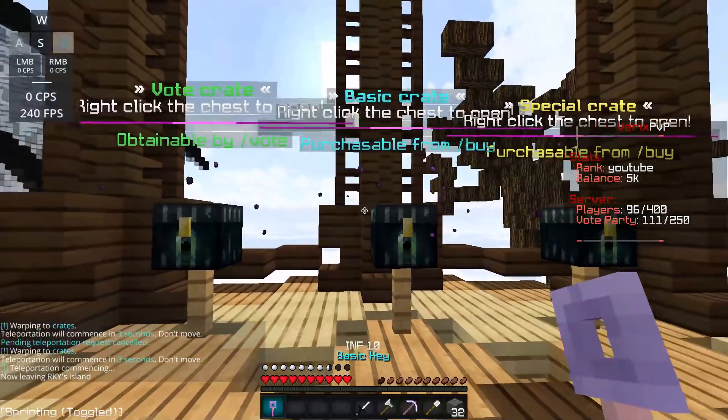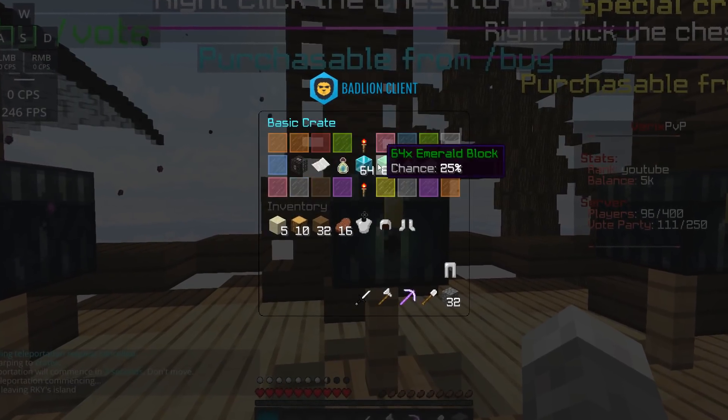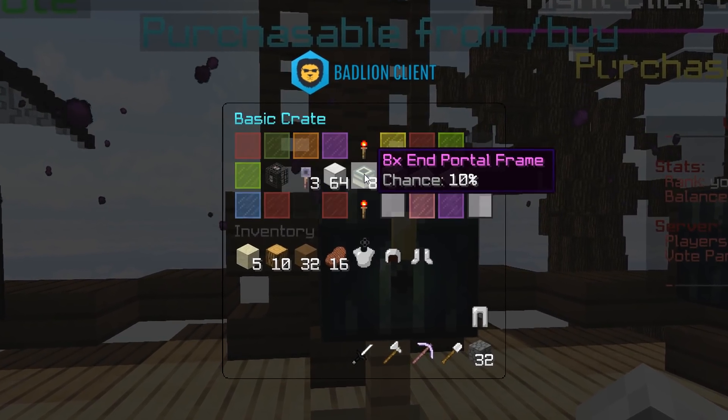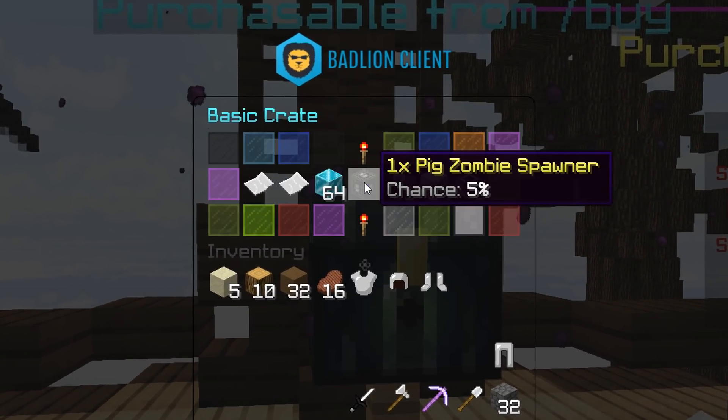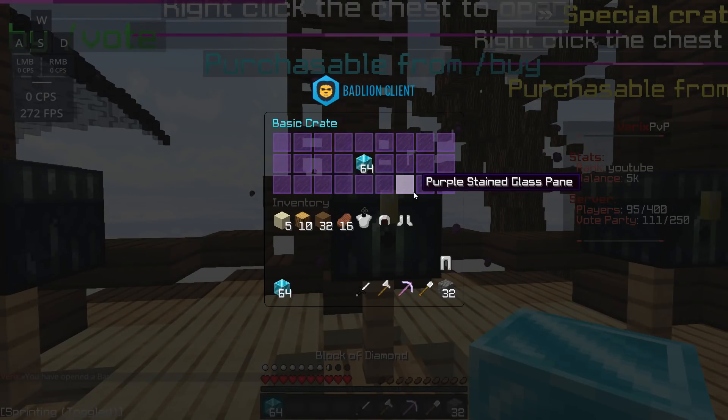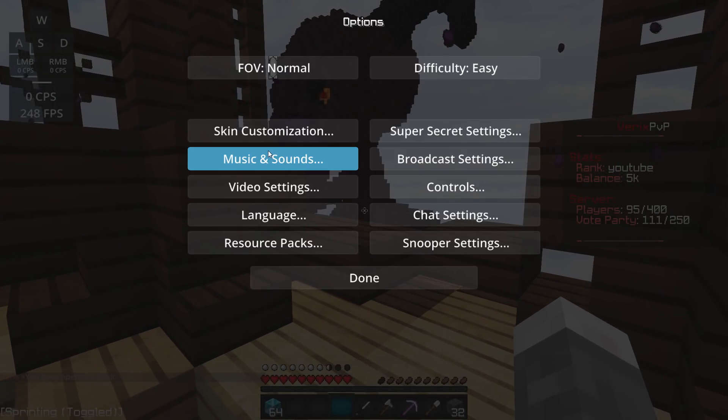I'm gonna go to warp crates and open this basic key — come on, give me something good. I got a stack of diamonds! I think that's good.